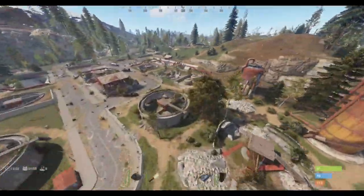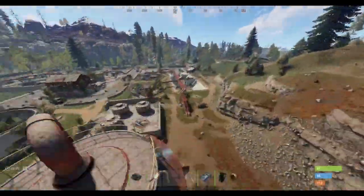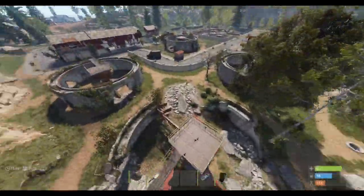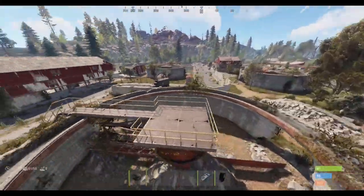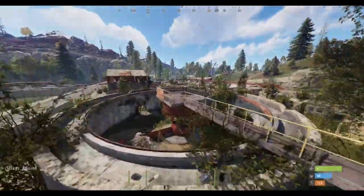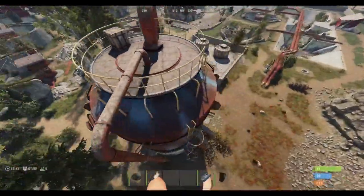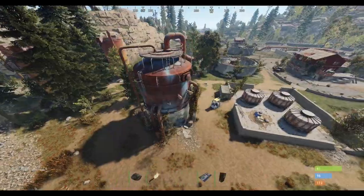So as you can see, this is water treatment. Just around the map there's actually a few bits and bobs of loot. Sadly the loot hasn't spawned because I just had to wipe my map because there was no water treatment. There's usually boxes like this around, on top of things. Up here it's pretty decent loot — it's pretty decent overall.